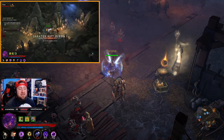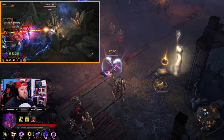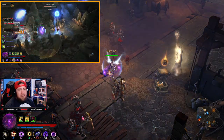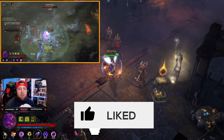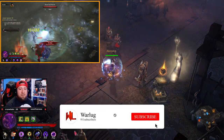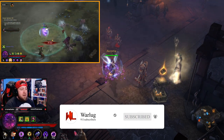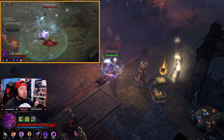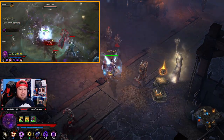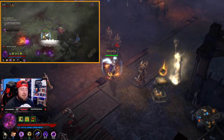Welcome back warriors to my channel. Today I've got another Diablo 3 video — we're breaking down the Wizard Vyr's Chantodo set. I call it the 'archon boom boom build.' The wizard has been one of my favorite classes in Diablo 3. We're going to break down all the gear, skills, paragon levels, and some strategy at the end to show you how to play the build.